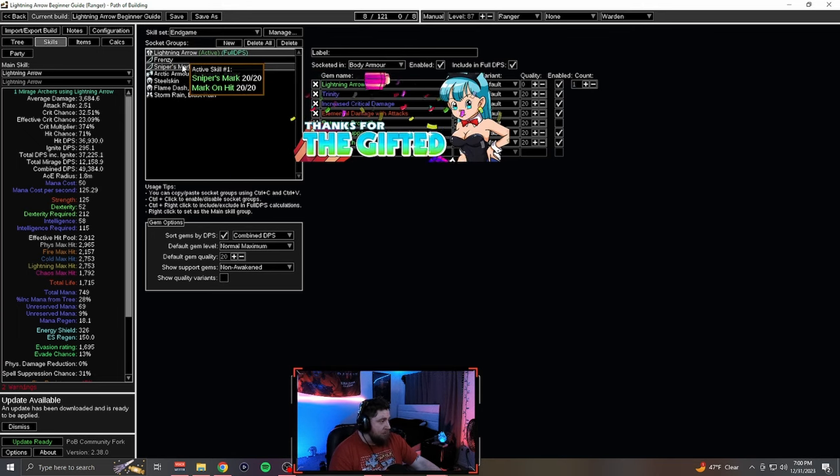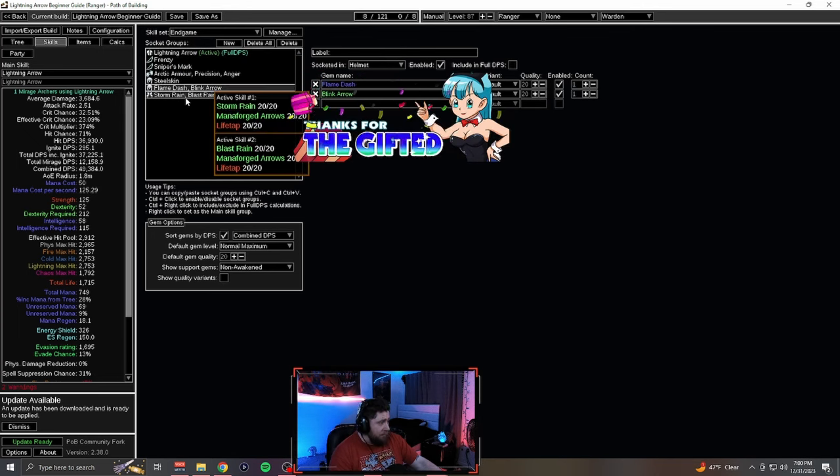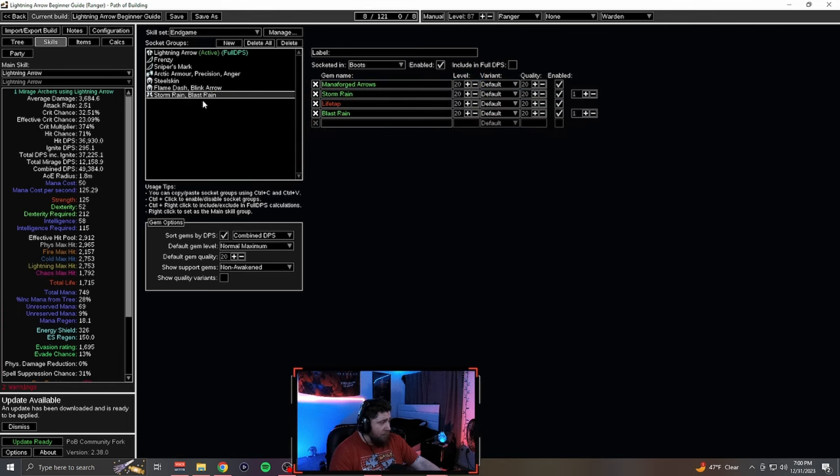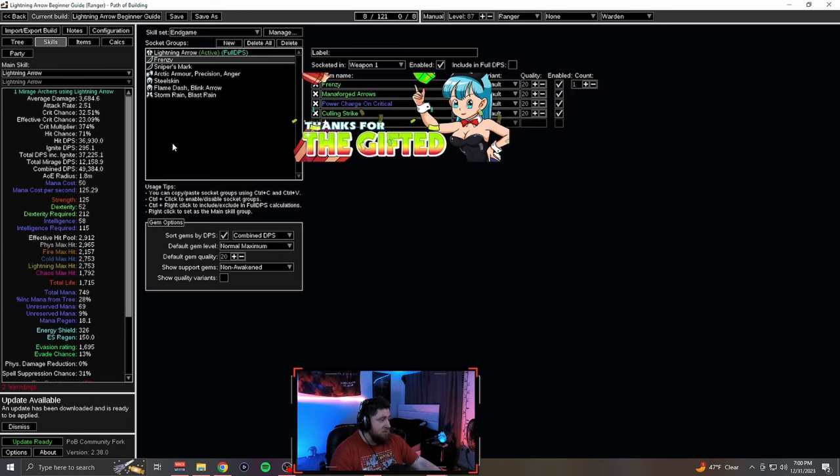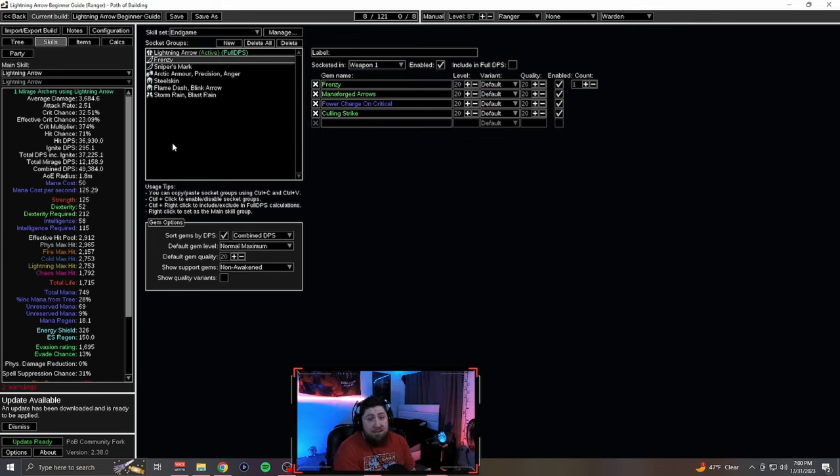You have a few different ways that you can play it. If you don't want to do the Storm Rain Manaforged and then Frenzy Manaforged, you can definitely do the Ballistas. I found this is really much easier, especially for a beginner player, because all you have to do is literally just hit Lightning Arrow and everything else gets cast on the screen automatically — all your Manaforged arrows as well as your Storm Rain and Blast Rain.